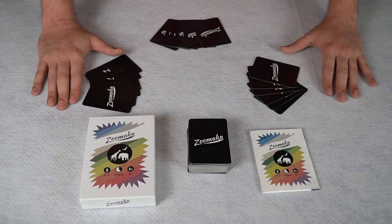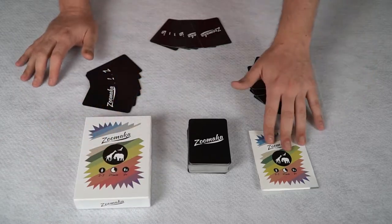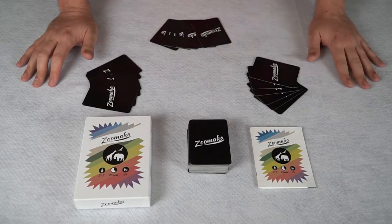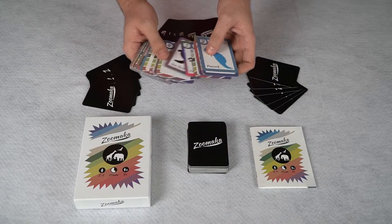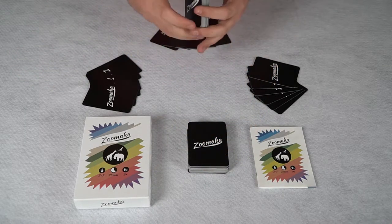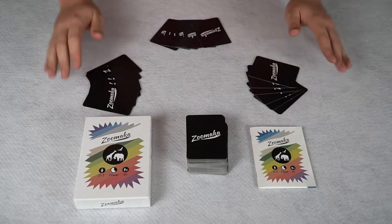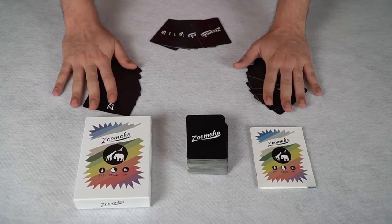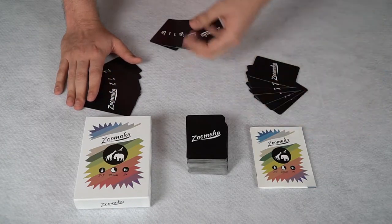Here we have the contents for Zoomaka the card game. You're going to get a box, your rules, and a ton of cards with different things on the back — different animals, different events, and so on. There are about a hundred-something cards in here. Every player gets a hand of six cards and the game begins. Let's talk about what you can do on your turn — the type of cards and the type of actions you can take.